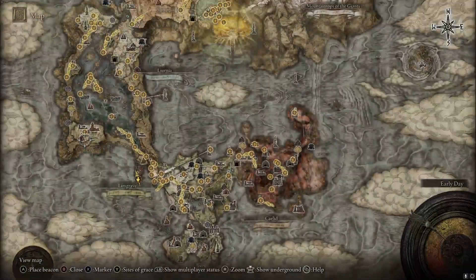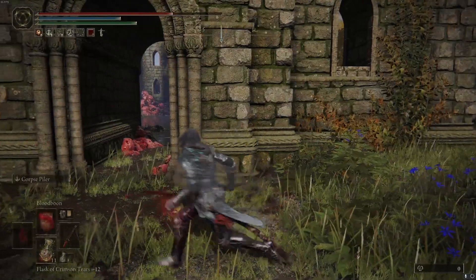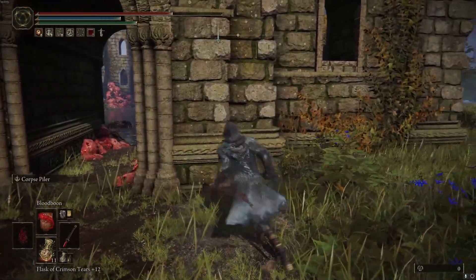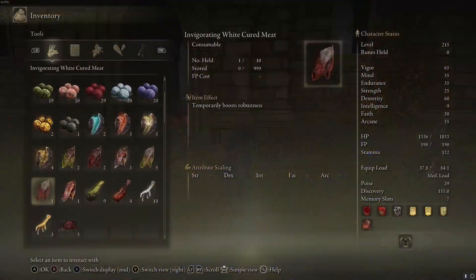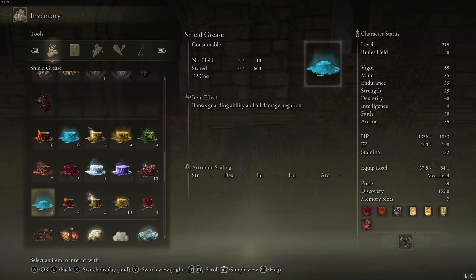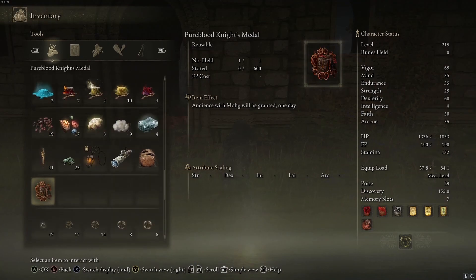And then you can go back to Varre. You come back here, talk to him a little bit — he's gonna scratch your finger or something. And then he's going to give you an item, this item right here. He's gonna tell you not to use it. You're gonna use it right in front of his face.